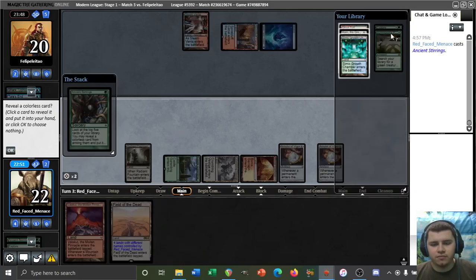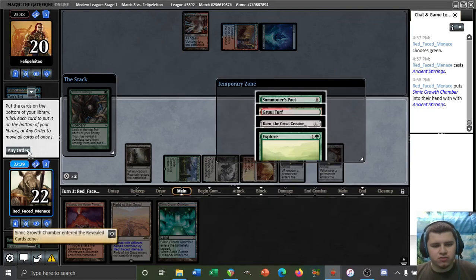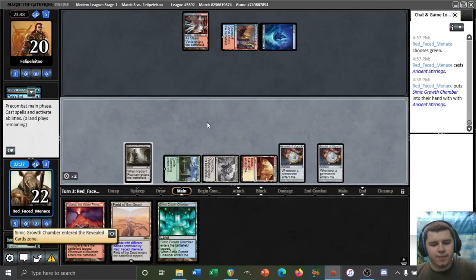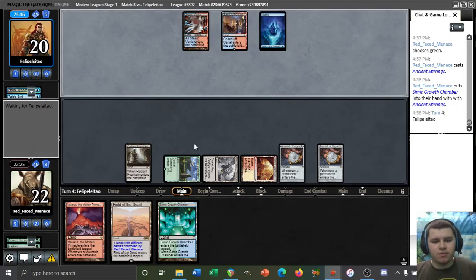Oh no, we can't play it — I thought we would have one additional mana. Well, I think we still take the Karn. If we don't take a green Bounce Land here, we have no way of casting Titan. I think it's probably more correct to go after the Karn as an additional threat, but if we take Growth Chamber we can also draw Talaria West, so I'm going to take the Bounce Land because I'm a coward. I don't want our other Karn to just get Tails Ended and then we lose the game on the spot.